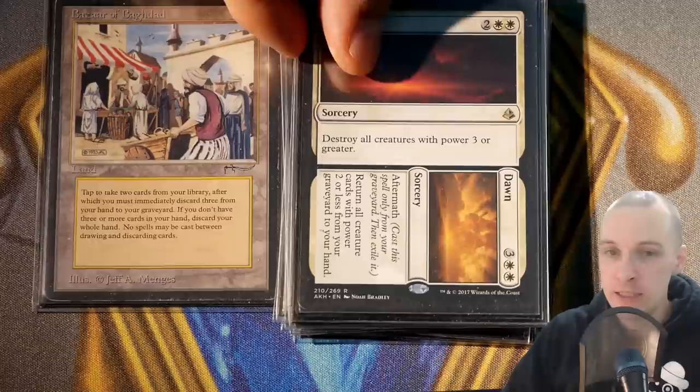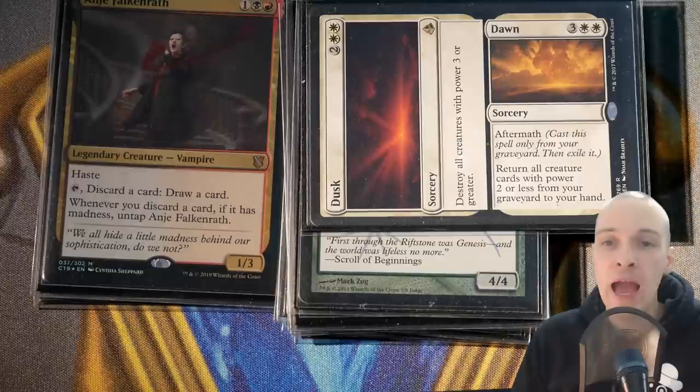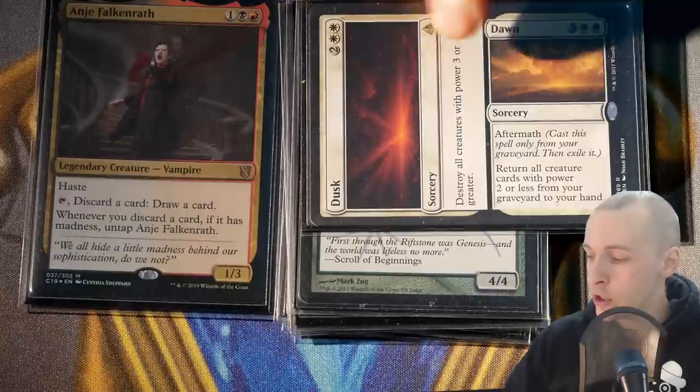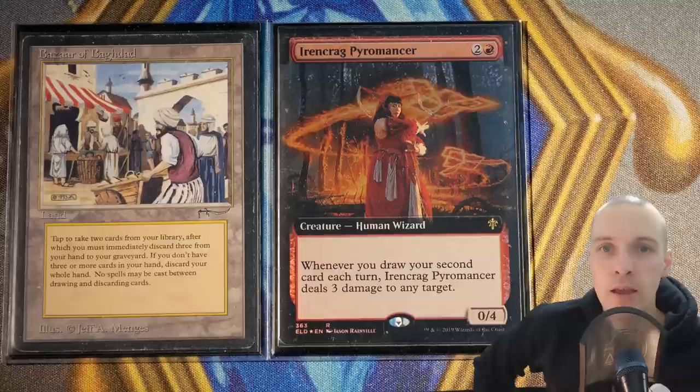One more card: Dusk/Dawn. Dusk is a four-mana sorcery to destroy all creatures with power three or greater. Then Dawn, for five mana from the graveyard as aftermath-style flashback, returns all creature cards with power two or less from your graveyard to your hand. This is also good because it can rebuild Anje — if Anje gets killed, which she will sooner or later, you can cast Dawn from your graveyard, regain Anje, and keep rolling again.